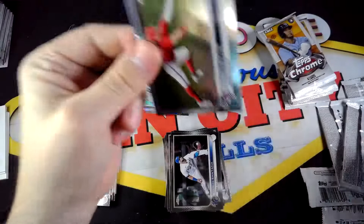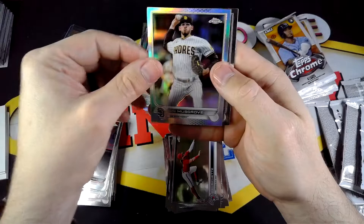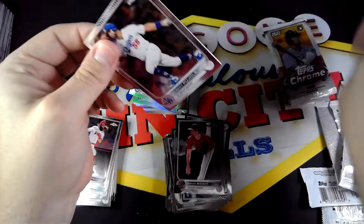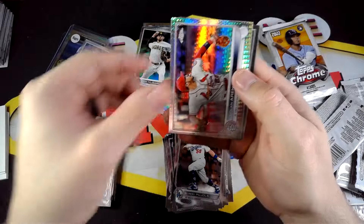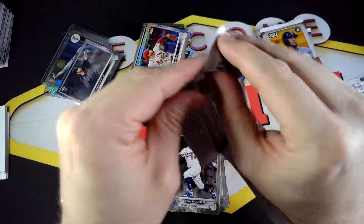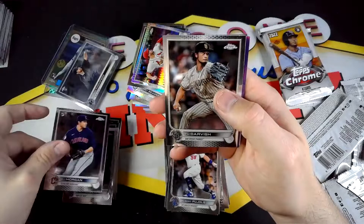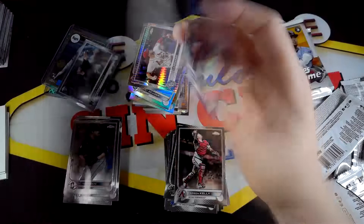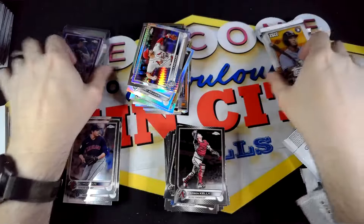About eight packs left. Nice Brandon Marsh rookie, Musgrove Refractor, and Shane Bieber. Brujan, Arenado prism, and Brandia Rosario. We got Eli Morgan. We have some color coming up — not a rookie, it's a Kyle Hendricks, and Parson Kelly. Kyle Hendricks is out of 250 — so purple Kyle Hendricks out of 250, not too bad.